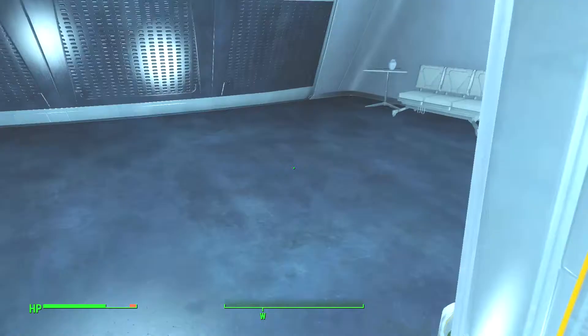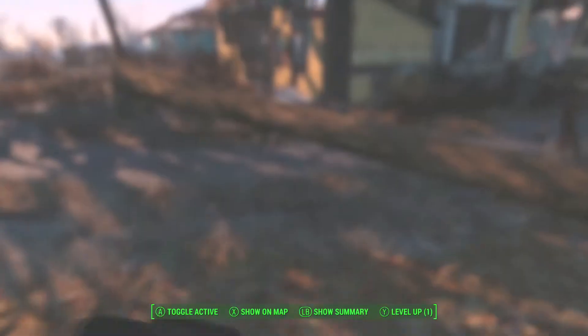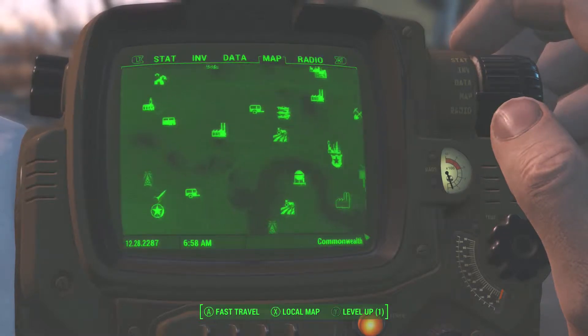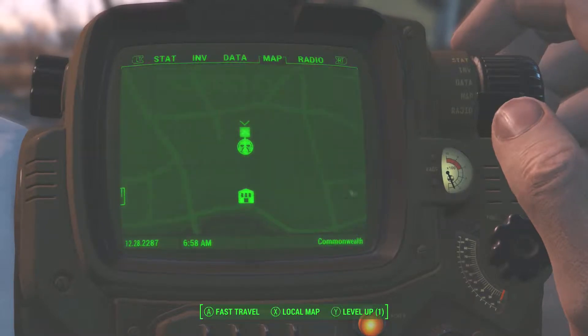But anyways, you're the one to leave the Institute — it doesn't matter where you go. I decided to go to Sanctuary, not a big deal which place you go to. Then I went ahead and went back to the Institute using fast travel even though they're hostile.